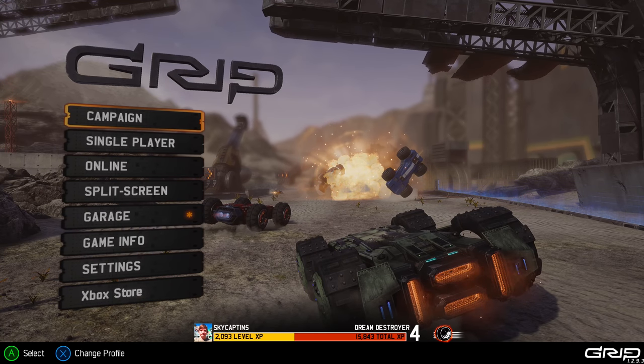GRIP on Xbox One X. We're checking out this intense racing game where you go upside down on the walls, blow people up, and do all kinds of crazy things.